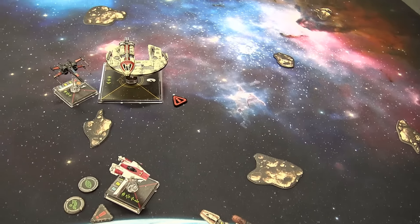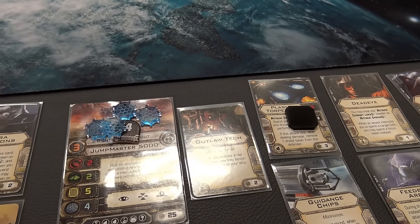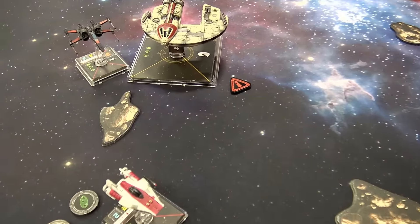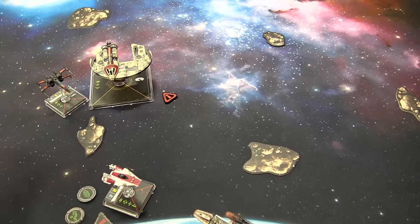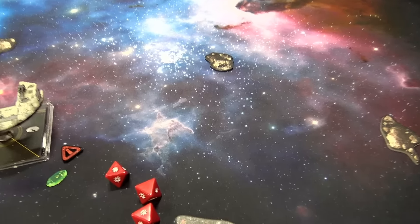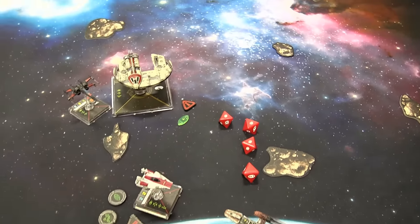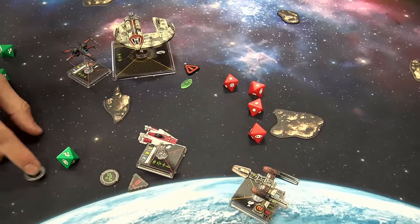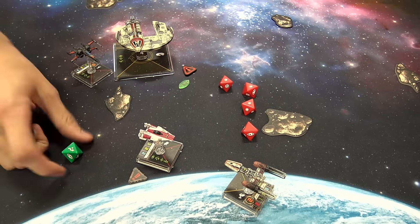I lost three shields on my Y — not a big deal, that's what Ys do. Now, we're not at range one, so we're going to use our Outlaw Tech to our advantage and flip that for the free focus token. We check Deadeye: after you spend, you may acquire a target lock on the defender. I actually don't think I can acquire the target lock because I am stressed and that is an action. But I can still fire the torpedo. We got two hits plus one from chips — three coming at Tycho. Focus and everything — Tycho loses a shield.